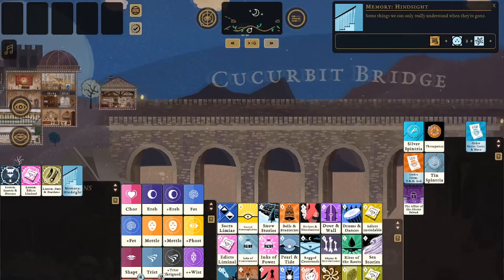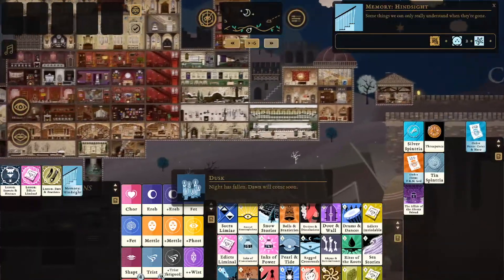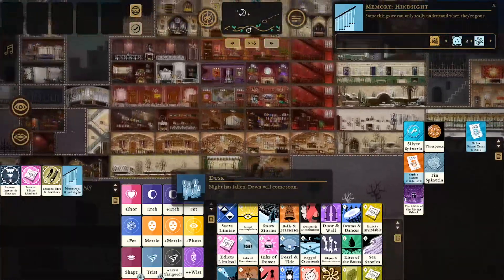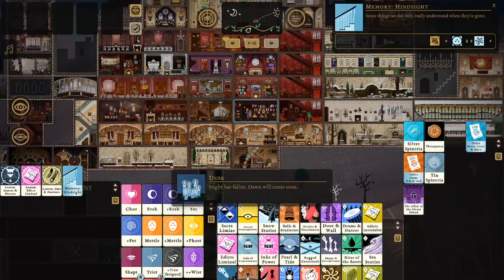I actually managed to collect more lessons and languages than I have space on the screen. Currently, the last line of them is half hidden. A scroll wheel for this section would be much appreciated.